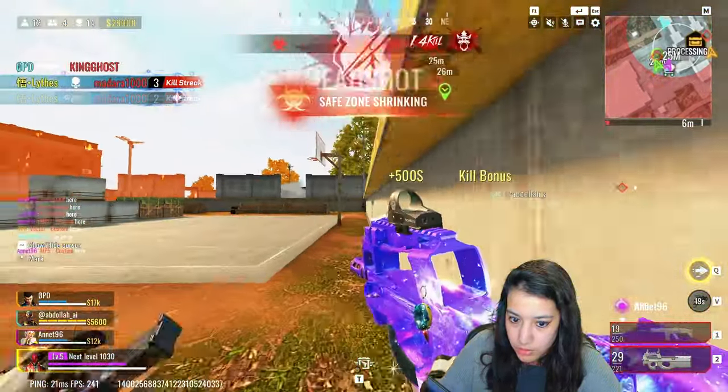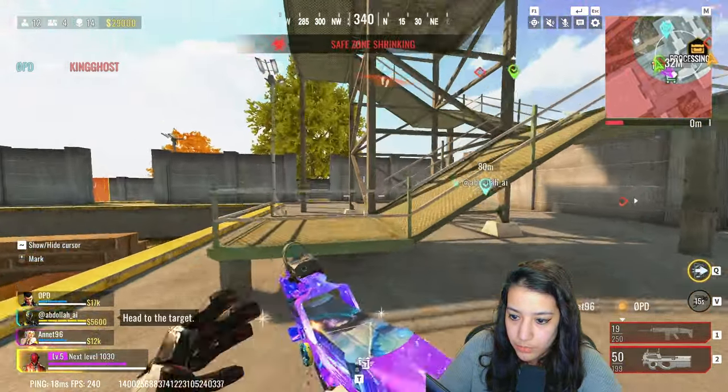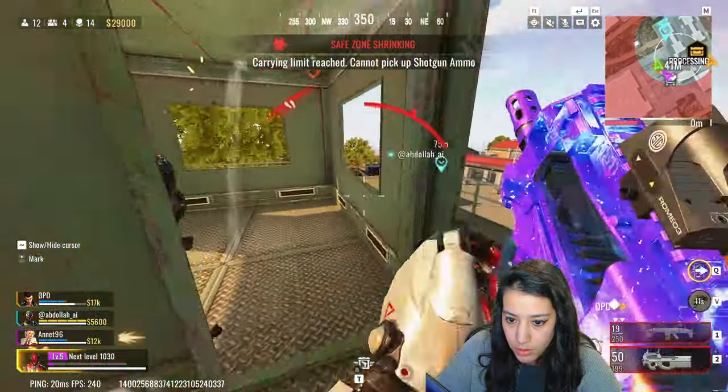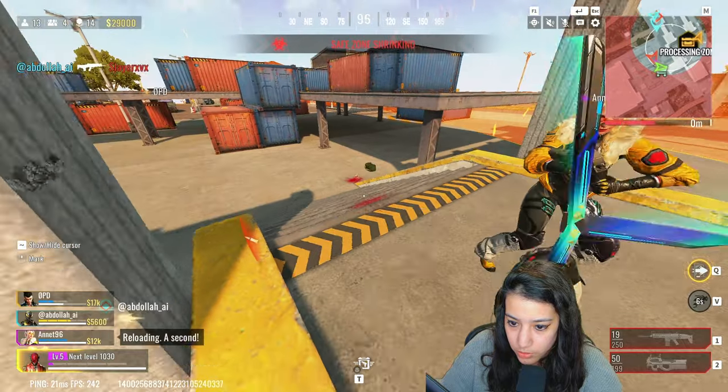We need to kill this guy on the tower. I'm going to try to kill him — there are two people here. I cannot get the angle. Coming back to you.